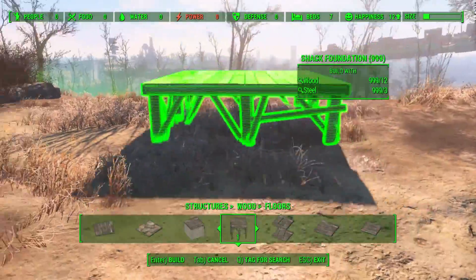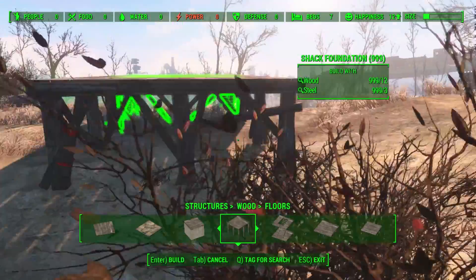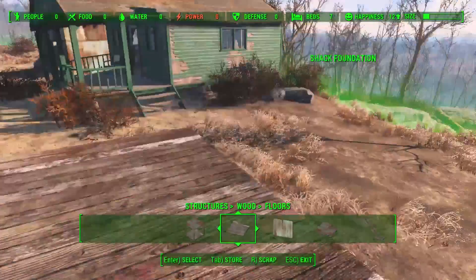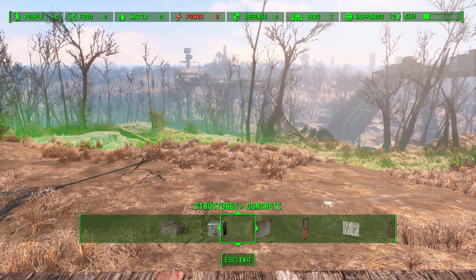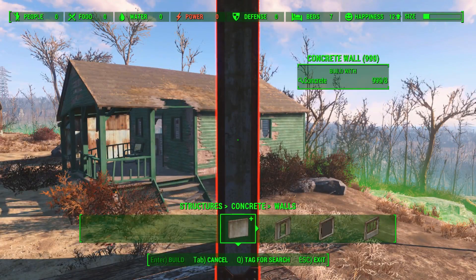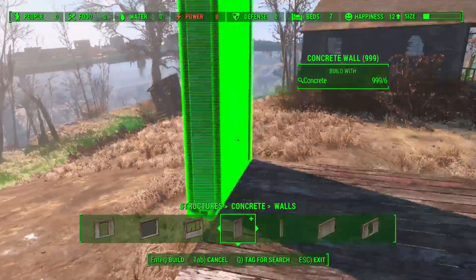First, I already got the measurements. The main part is 2 by 2 and the porch is 2 by 1. I made the porch because it's a bit easier. This is the concrete, just because I want the doorway centered in.